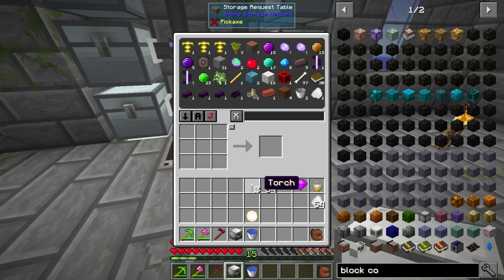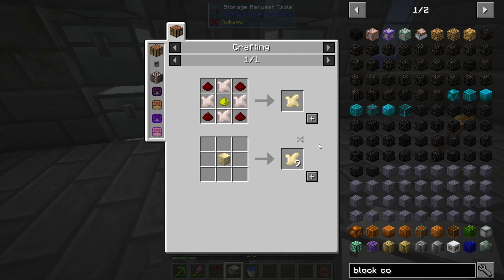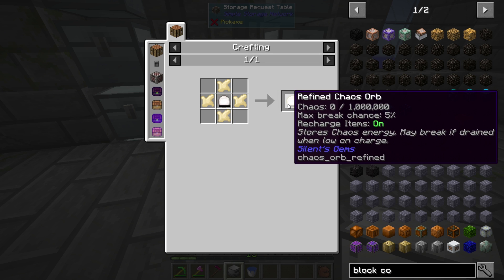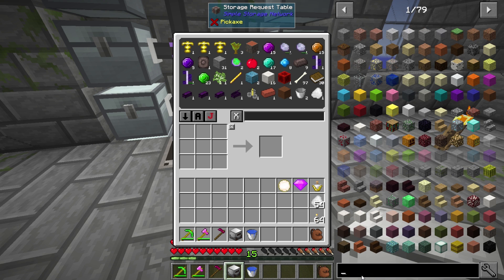Let's get to the next part. I did make this - the refined chaos orb. It's just the upgraded one, takes enriched, and it only has a five percent break chance. It holds a million and seems to last quite a long time, so just when you're flying around you don't have to worry as much. Let's take a look at Industrial Foregoing.